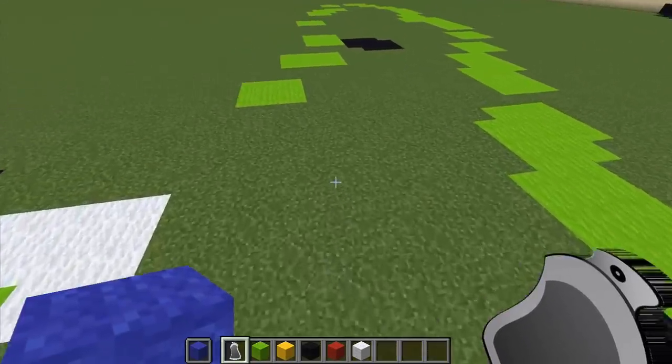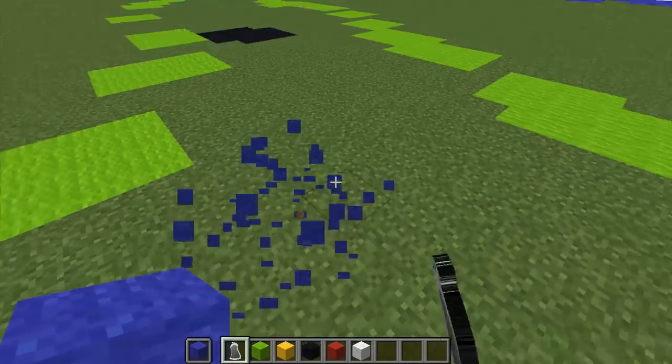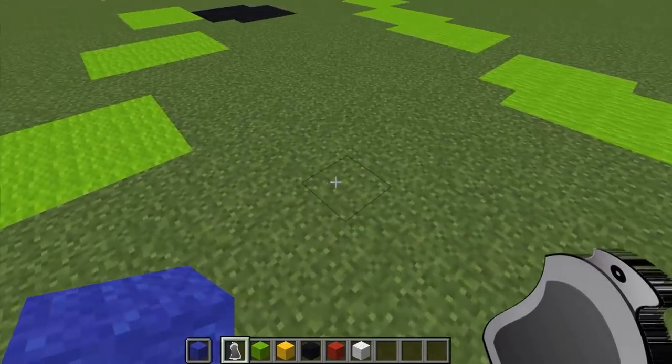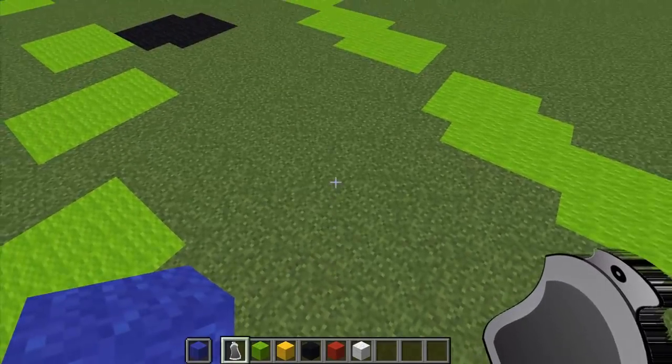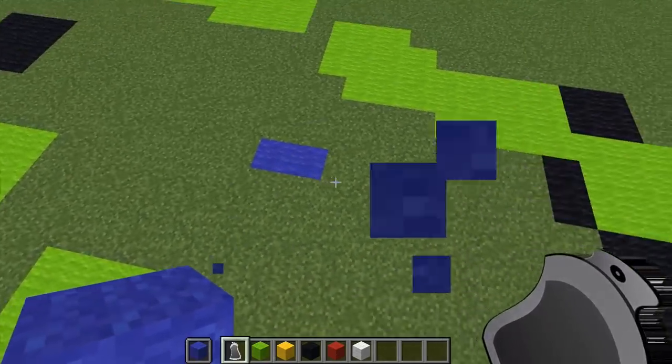Now, however, there is one problem. If you get really close, because it's on your offhand slot, you will be placing the block down. So just make sure you don't have the outline of the block — be far enough away that it will not place the block down — but it will paint regardless of that.